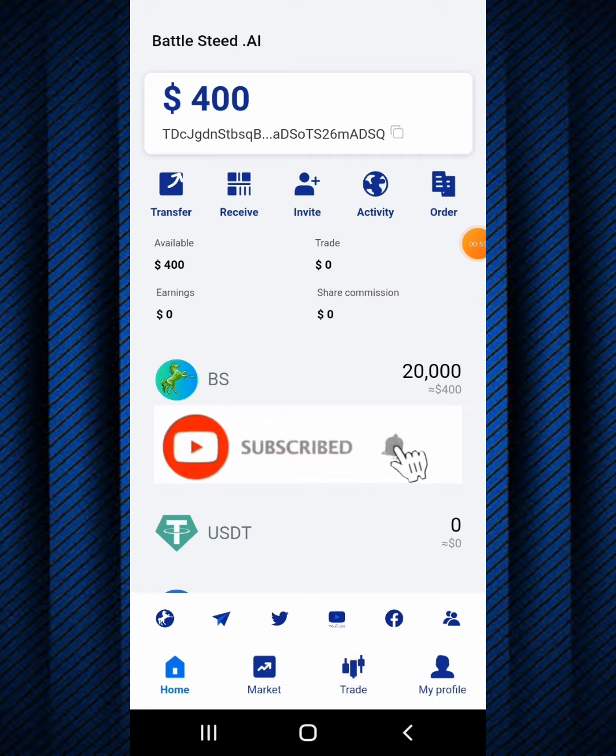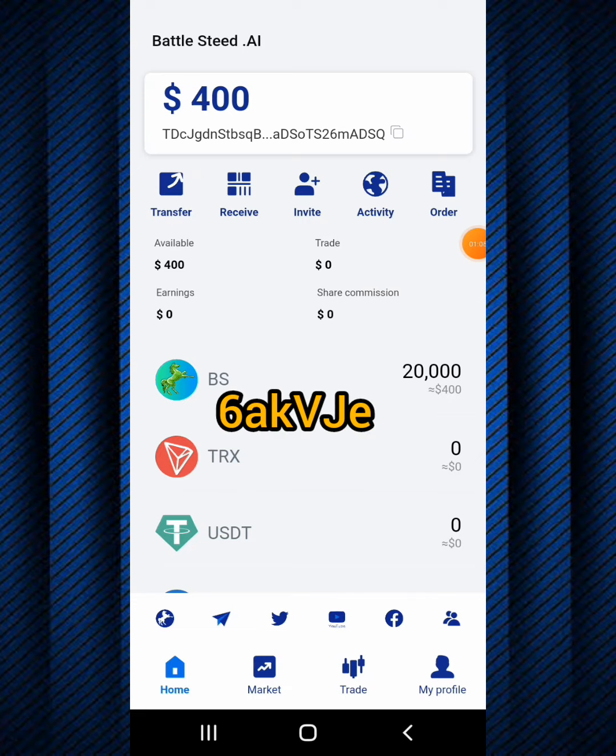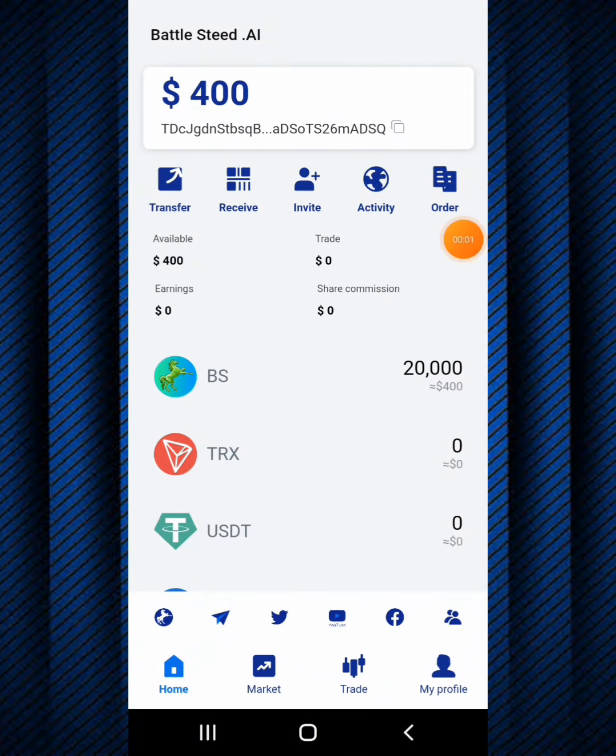It binds and boom - as you can see I just got the four hundred dollar airdrop, which is twenty thousand BS tokens, right now in my wallet. I'll be leaving my invite code on the screen and also in the description, along with a series of links down below. That's the second step complete - how you can get your twenty thousand BS token worth four hundred dollars.